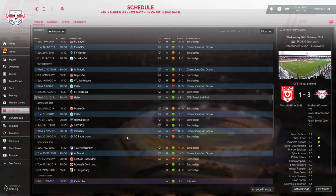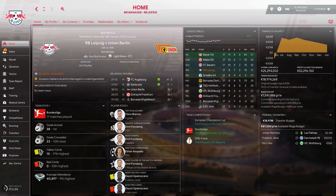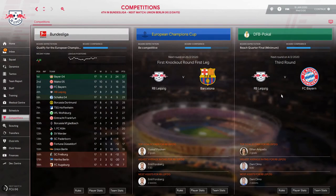We followed that with a 2-2 draw against Spaderborg, a 4-0 over Hoffenheim, another Champions League win, then a 1-0 win over Atletico Madrid, a surprising 3-2 defeat against Fortuna Düsseldorf where they scored very late goals, then wins against Dortmund and Augsburg — leaving us in fourth place. We also drew Bayern in the German Cup third round.